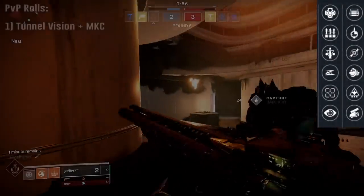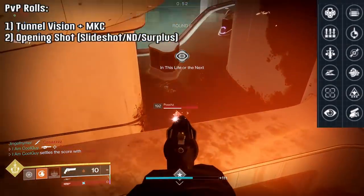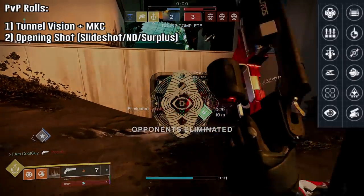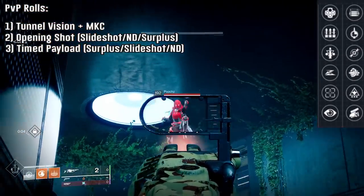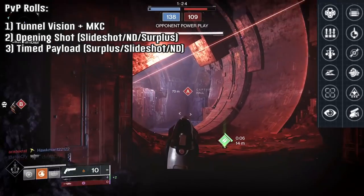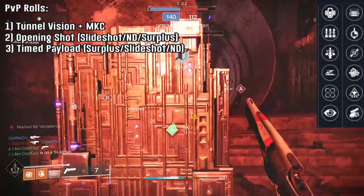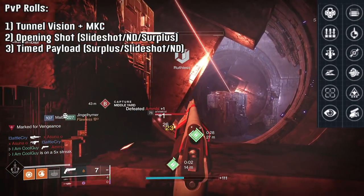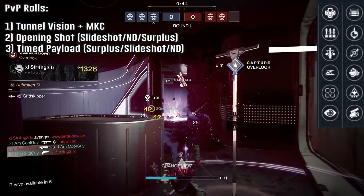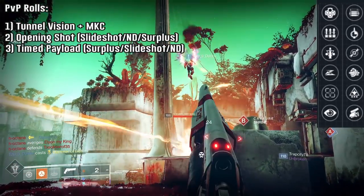For the Crucible, tried and true — Tunnel Vision/Multi-Kill Clip is always good. Something like No Distractions/Opening Shot, Slideshot/Opening Shot, or Surplus/Opening Shot will work well. But the one I wanted to try, and the one you've been seeing all video, is Timed Payload. Mine has Slideshot — would have wanted Surplus, but that's okay. The full roll is Steady Hand with Accurized. With just Accurized and Timed Payload, I can get a 32.5 meter 3-tap. These have a .87 TTK in the Crucible, but Timed Payload has a small delay, so it's going to be a .93 TTK. Most weapon TTKs in the game are about .7 to 1 second, and .8 is right there in the middle.